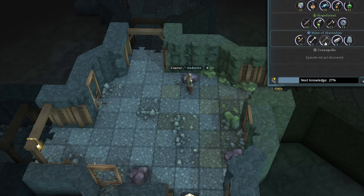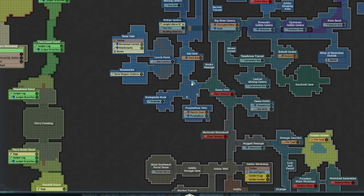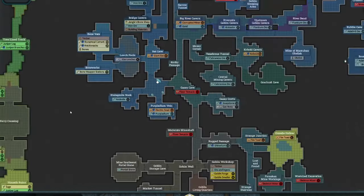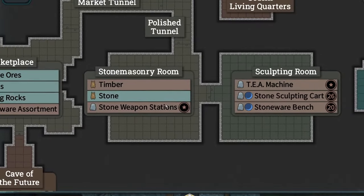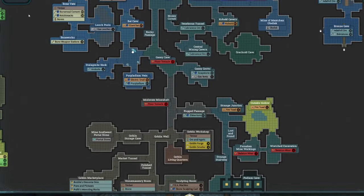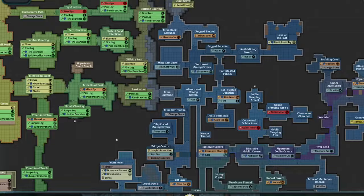In the early stages, you're going to want to actually bank these materials. I'm going to be over here in the stalagmite nook getting Andesite. If you are trying to bank stone, you're going to bank it here at the stonemasonry room. If you're going to bank the ore, you're going to bank it in the goblin workshop. We're going to go based on fully XP because there are alternative methods to leveling your mining.